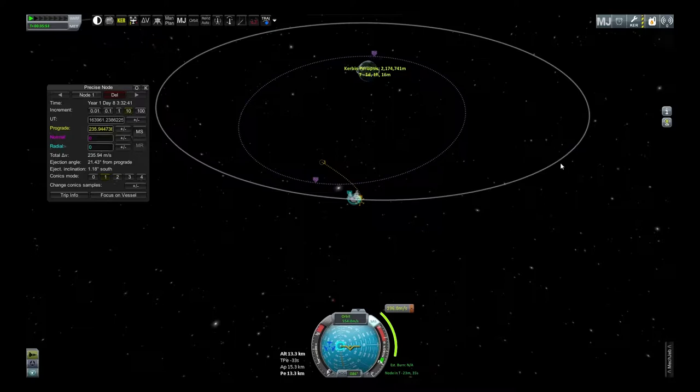We're not getting any atmosphere results. What do you suppose results in that apoapsis? Because we're burning towards Kerbin, which means we're burning away from the moon — retrograde to the moon, towards Kerbin — which would be pushing our return away from the moon.